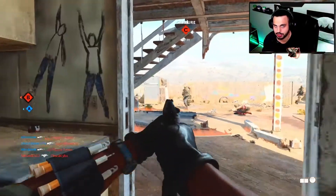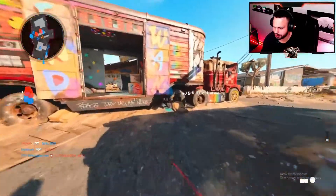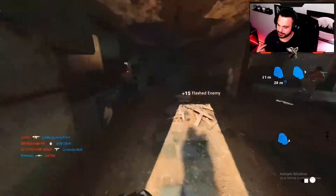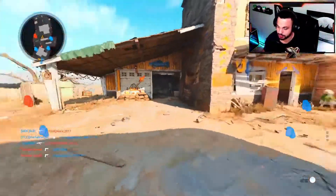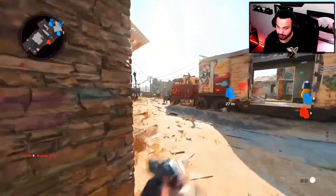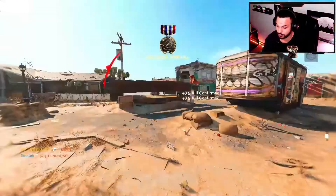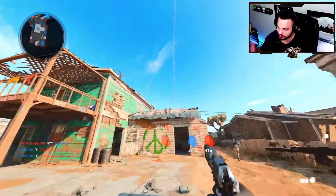For the last objective, I wasn't even sure I was getting it at first. There was already an enemy UAV in the air, and then I got my own UAV up — both counted toward the five kills. So as long as there's a UAV in the air, you have the Ghost perk on, and you're getting kills, you're good. I'd mainly recommend doing this in hardcore mode so you'll know for sure when a UAV is up, and then try to get as many kills as possible.